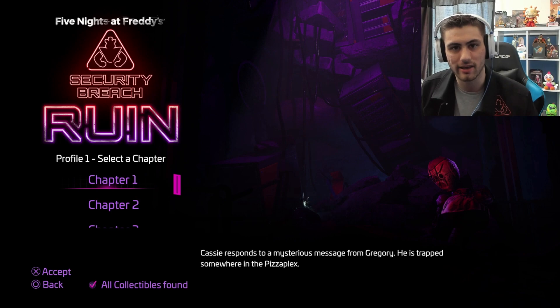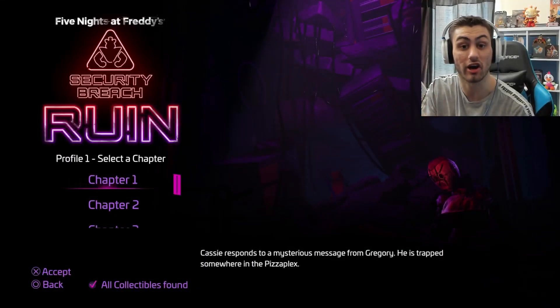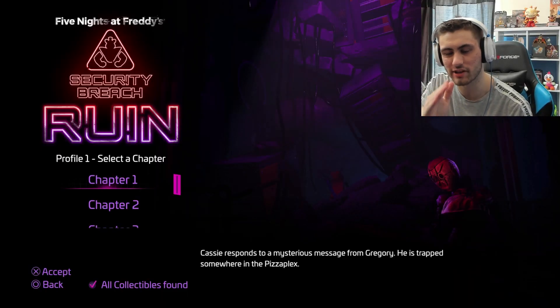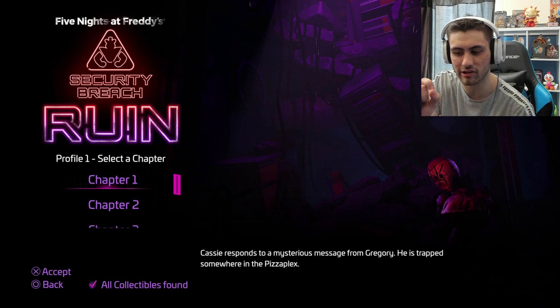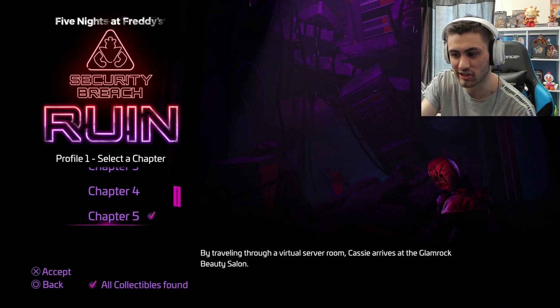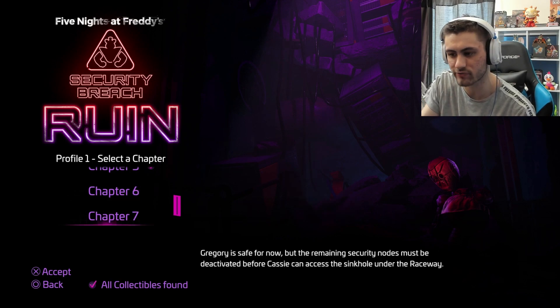I'm not sure who made the arcade game, but obviously it got finished and by the time Ruin was released it got dropped into the DLC. One last thing — I had to take off the overlay because it is absolutely boiling. You can see on the bottom left it says 'all collectibles found' — that doesn't mean I've collected all of them. It's actually like a signal for what chapter I have collected all of the collectibles in. Chapter five is the only chapter with the tick box.